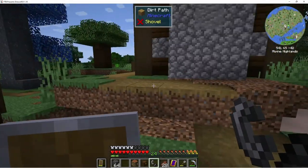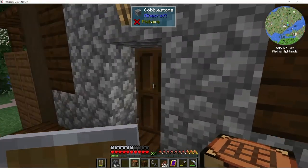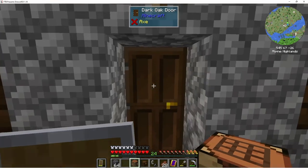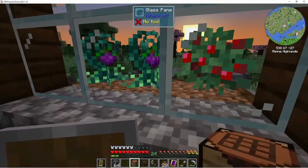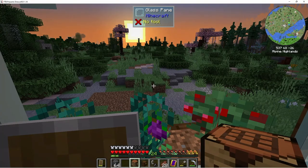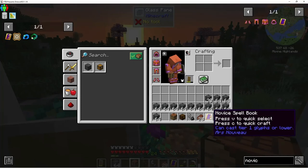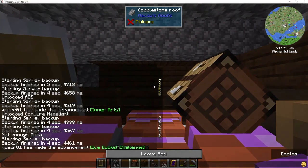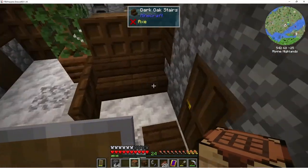I set up the nether portal. I went mining and found some lava underneath the big old lava pool and got the obsidian. I mined a couple of extra for the enchanting table, and a couple extra because I know our upgraded book is going to take a piece of obsidian to upgrade as well. So I went ahead and got maybe four extra.